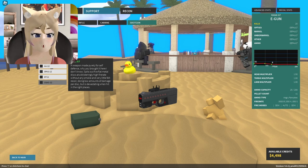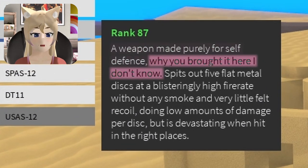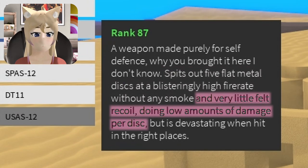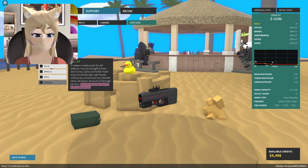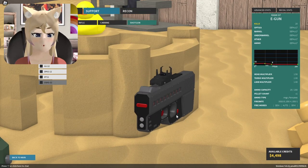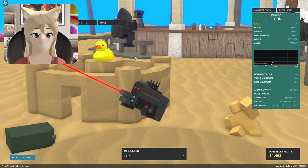Let's read the description of the E-Gun here. 'A weapon made purely for self-defense, why you brought it here? I don't know.' Spits out five flat metal discs at a blisteringly high fire rate without any smoke and very little felt recoil, doing a low amount of damage per disc, but it is devastating when hit in the right places. I'm pretty sure the E-Gun is technically a railgun because it uses like magnets and stuff. It actually looks like I'm going into this to play like laser tagger.